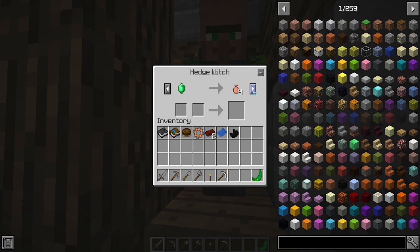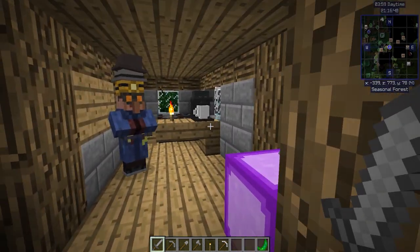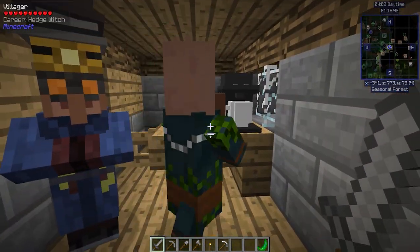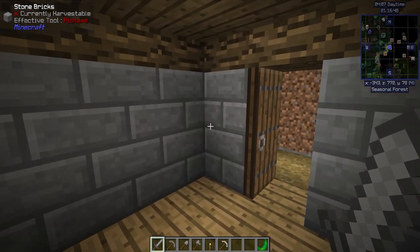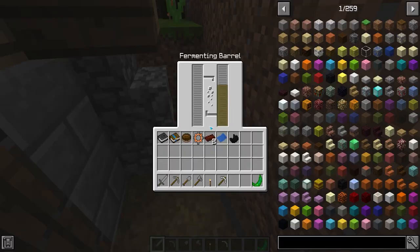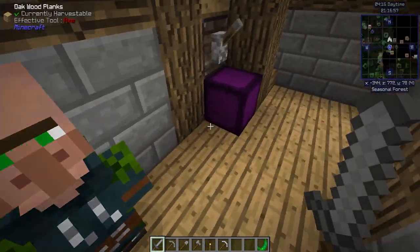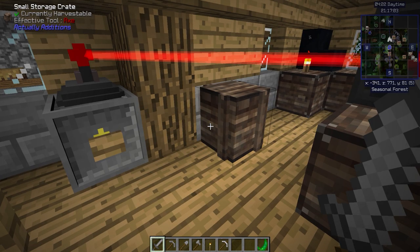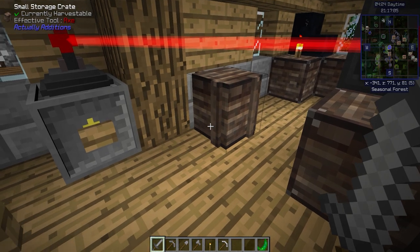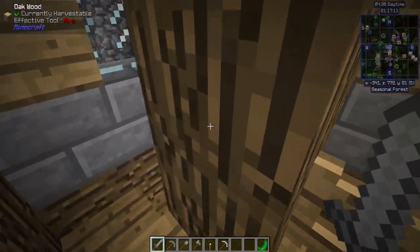A Hedgewitch from Bewitchment! I've never even seen one of those. Coffee Makers? Yeah, you can brew coffee and they actually give you special effects — very interesting. These fermenting barrels, and these guys have huge crates. Look at the size of this storage crate — I love these things. Actually Additions is a very cool mod. Everything in here is from Actually Additions, including the generator. We're going to get into that kind of stuff later.